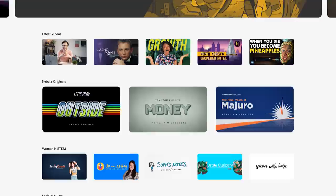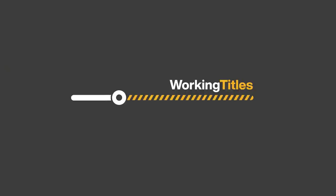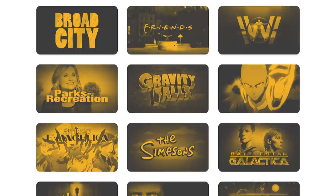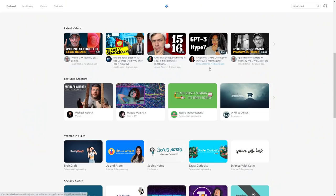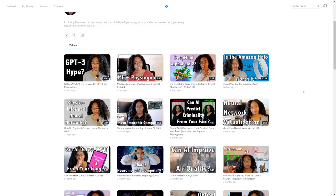On Nebula, we're free to experiment, create new formats, and collaborate in mega series like Working Titles, breaking down the title sequences of our favorite shows. We also upload our YouTube content early to Nebula so you get early access. And there are absolutely no adverts on the site — no auto-playing ads, no ad reads at the end of videos. The site runs on a subscription fee divided among creators according to how much watch time their content received, which is fairer for us and a better viewing experience for you.